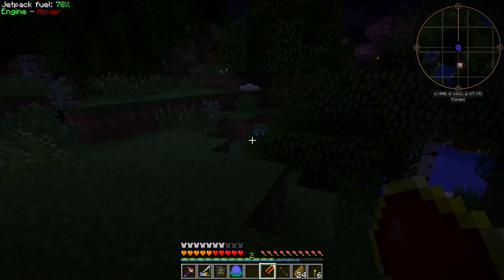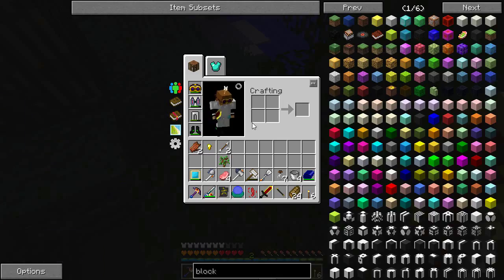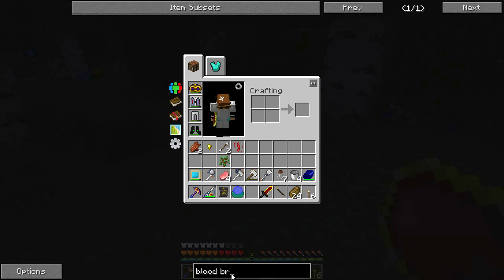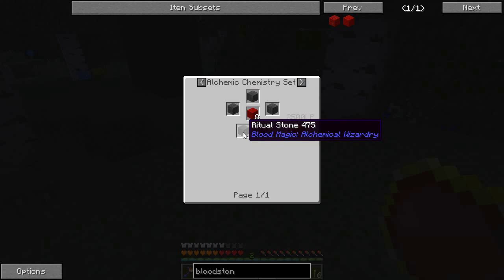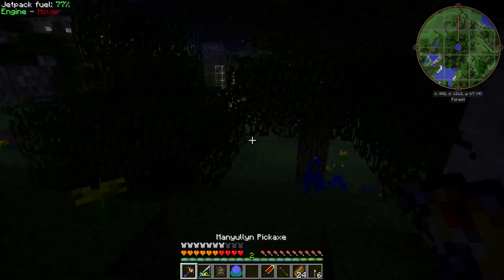It turns out activating it is really easy — just shift right-click and it's on, shift right-click and it's off. Turn it on, kill a mob, and — first pop — weak bloodshard! Excellent stuff. Now what we're going to need to do is make bloodstone bricks, which are made from large bloodstone bricks, and those are made with ritual stones. We need four more ritual stones around with a weak bloodshard and we'll get eight large bloodstone bricks out of it.